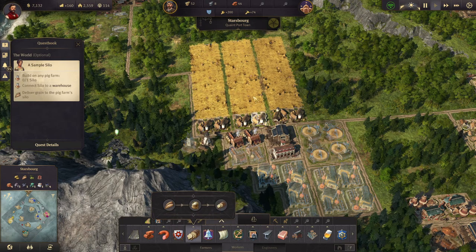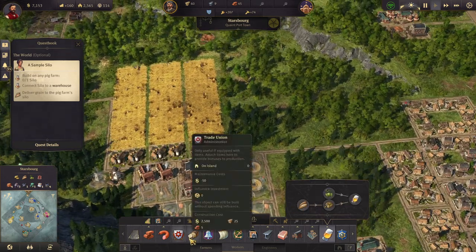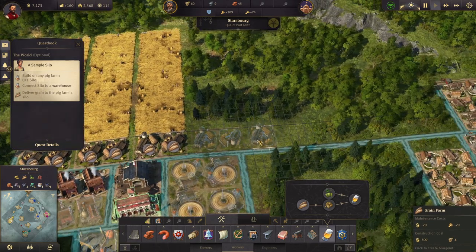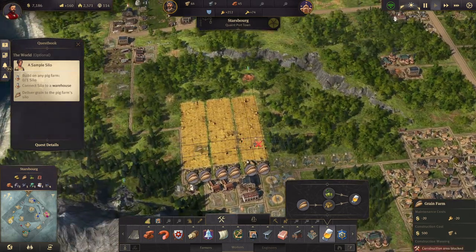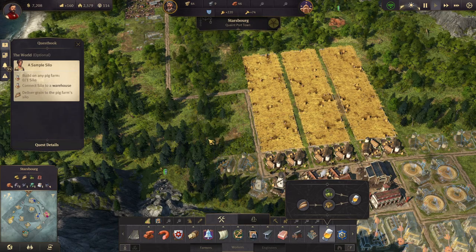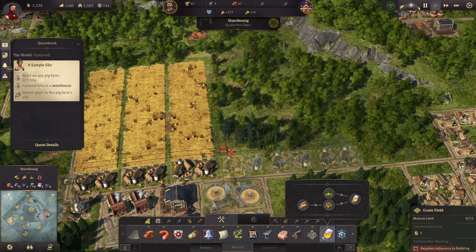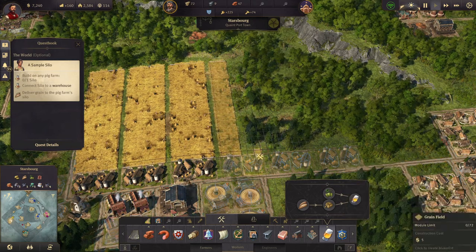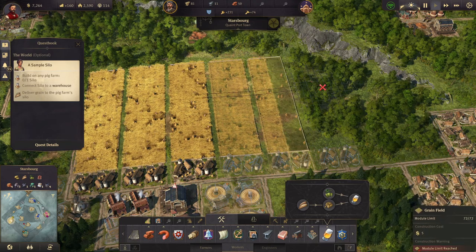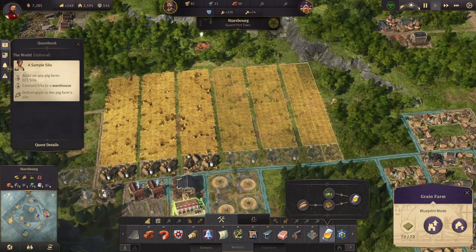So for these four malt houses, we need four grain farms. For the beer with eight breweries, we need eight grain farms for that. So let's stick in some grain farms - four, six, eight, ten. It's all about keeping your people happy, because if your people are happy they pay more in taxes, and that means you have more money.